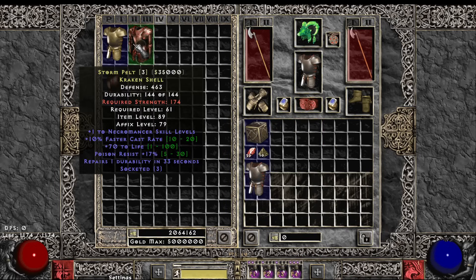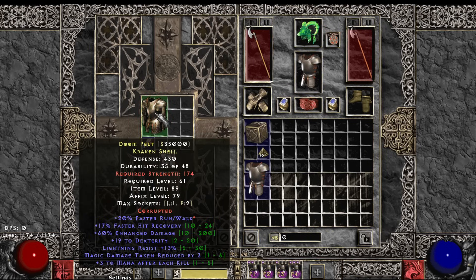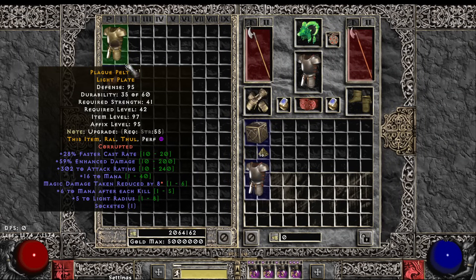One more armor here — this is kind of weird: 174 strength requirements, not ideal. 110 Necro, 70 life, poison res, three sockets — rip. That's all the armors.